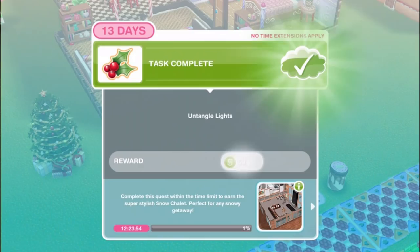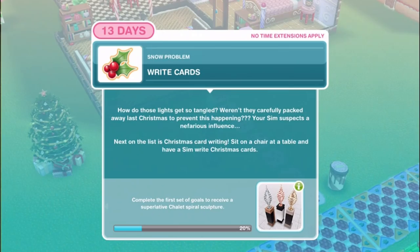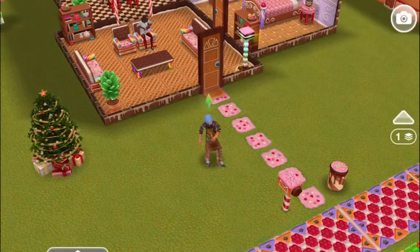Write cards. How did those lights get so tangled? Weren't they carefully packed away last Christmas to prevent this happening? Your sim suspects a nefarious influence. Next on the list is Christmas card writing. Sit on a chair at a table and have a sim write Christmas cards for one hour and fifty minutes.